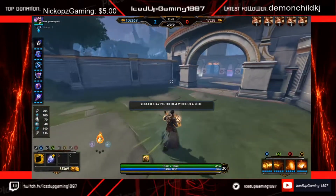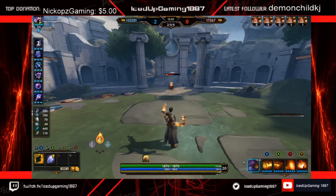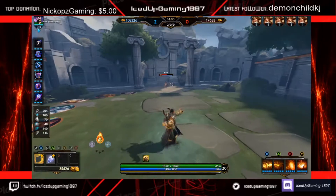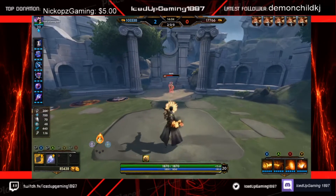The last thing I want to talk about is that whenever you're casting abilities, be sure to throw a basic attack between each one. Yes, you can burst somebody down by just throwing abilities, but weaving in basic attacks gives you an extra 105 to 115 damage at max rank off your passive between abilities. This will actually net you a lot of extra damage, so be sure to get used to throwing auto attacks.